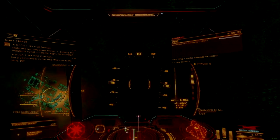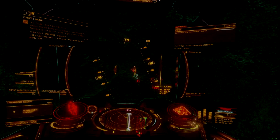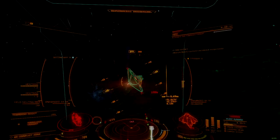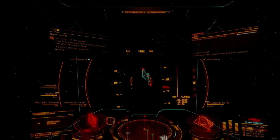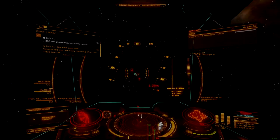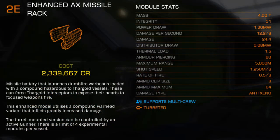We have another excellent entry in the Enhanced AX Weapon Catalog. The long-awaited fixed missile rack is now available for purchase at all rescue megaships in the bubble, and is a powerful alternative to the previously available turret-mounted missile racks. Like other fixed mounts, the loss of turret hardware opens up more damage per shot, with a slight increase to distributor draw and thermal load. The turret mount offered 24.4 damage per shot,